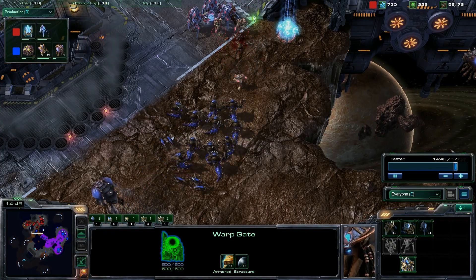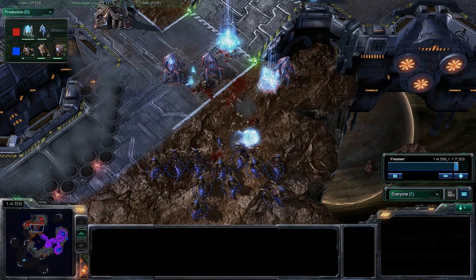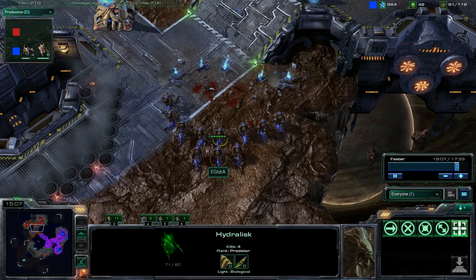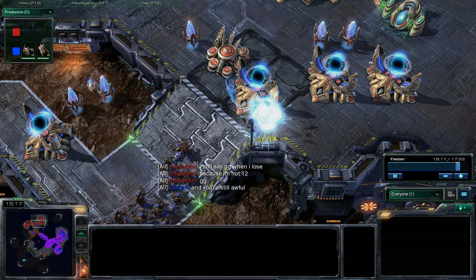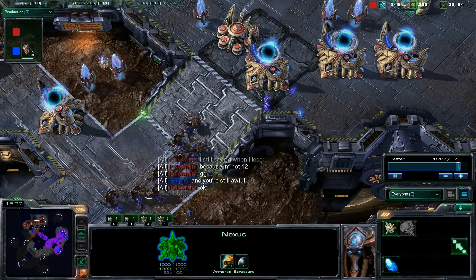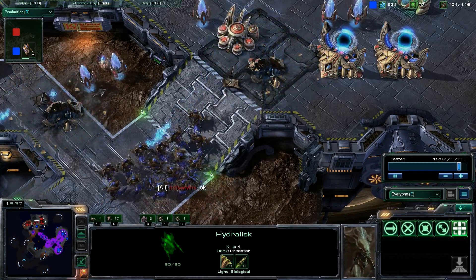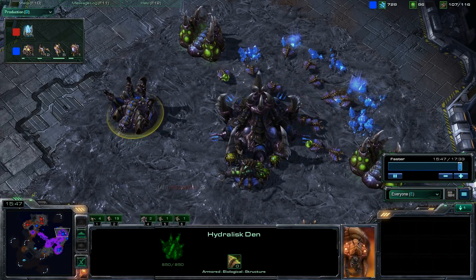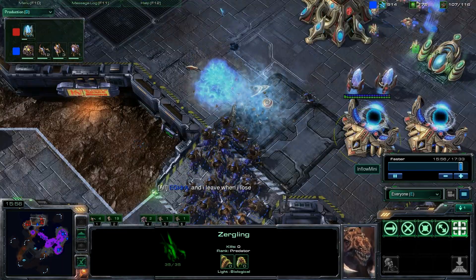You'd really like to see zealots working on the zerglings and stalkers working on the hydralisks — but the zerglings are now able to push up into the base, focusing down a pylon that depowers two warp gates. Inflow Mini is now running off just three gateways and won't be able to take on these hydralisk forces, especially as Hydra reinforces with more and more. Hydra may be able to take this game. Probes are pulled off the mineral line to soak damage, but the gateways can't keep up with Hydra's hatcheries. These hydralisks are ripping into the gateway units of Inflow Mini. Inflow Mini is going to lose here.